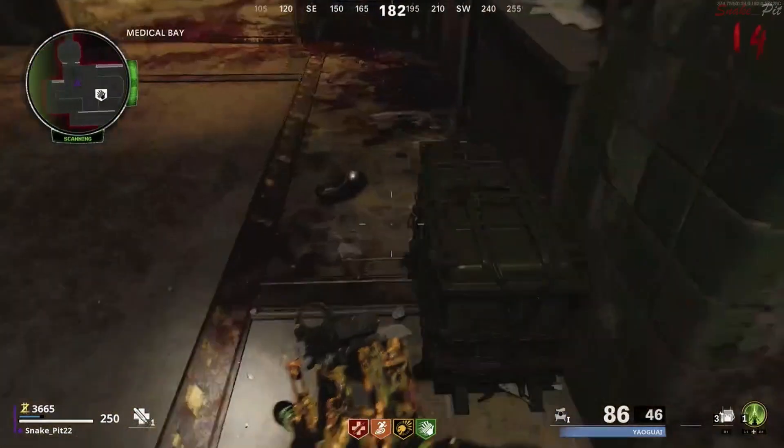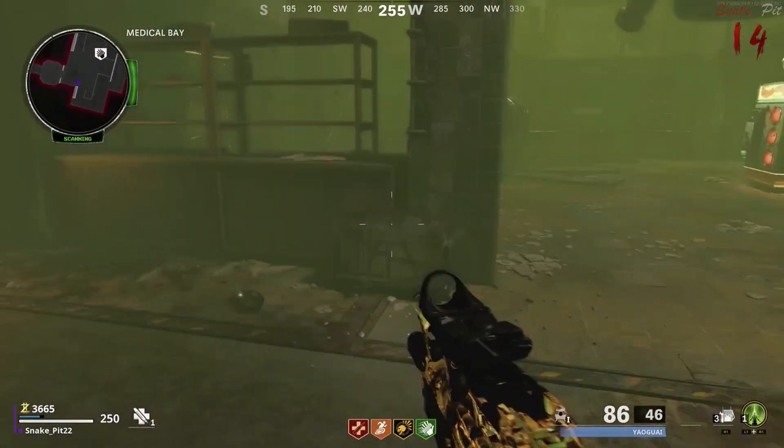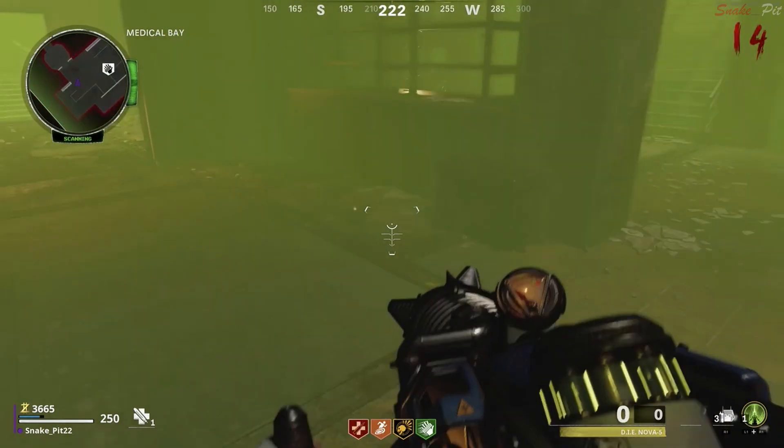Give it about a round or two and it'll fill up. Head back to where Speed Reload is — you'll find the box here. Place the fluid, it'll break open, and the D.I.E. Cryo Emitter is yours.